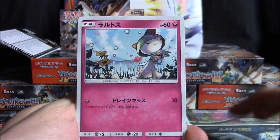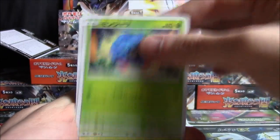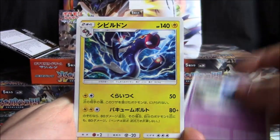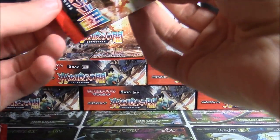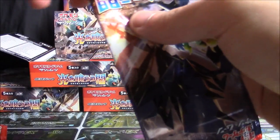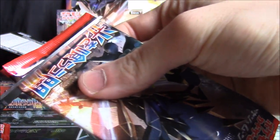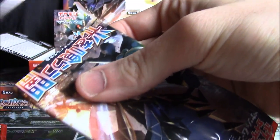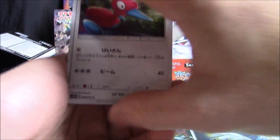Starting off we've got a Wimpod, Ralts, Simipour, Butterfree, Torment Spray, Tangela, Electric, Rhyhorn, Meowstic, and an Electros. It's a little quiet for the first two packs. As far as expectations from these boxes, with a full art or better in each box, my honest expectations are one hyper rare and four regular full arts, based on how we've done thus far.